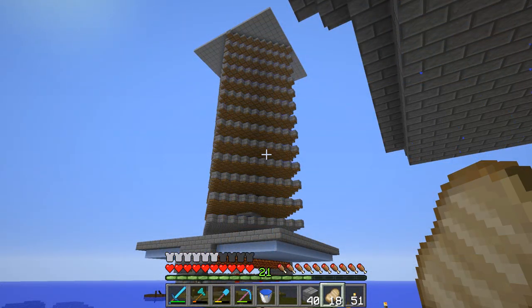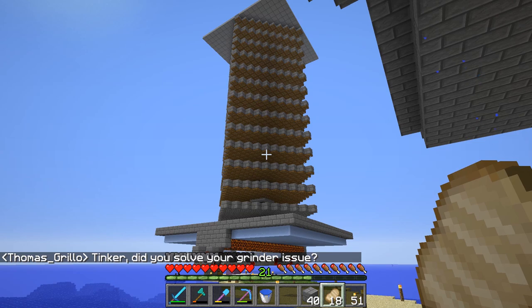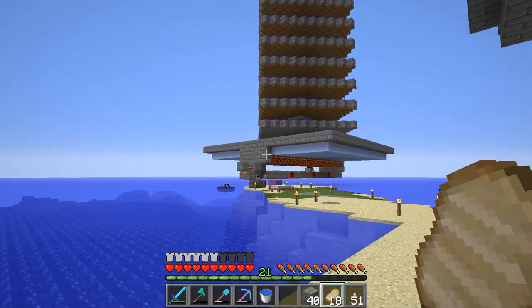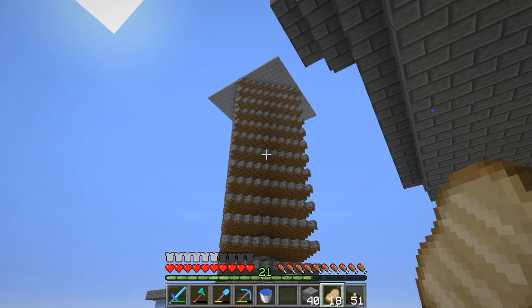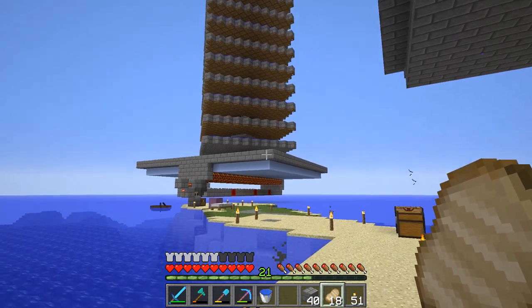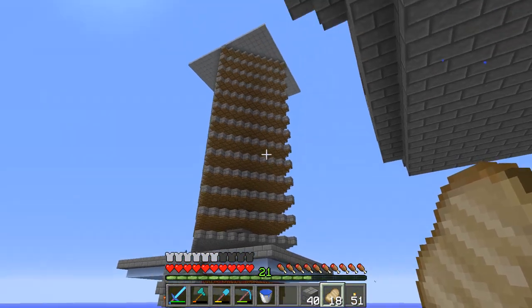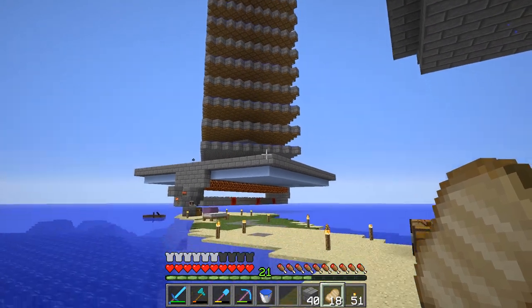It took a lot longer than I thought to work it. Thomas was on and asked if I finally solved the problem — I was having lots of issues. But we finally got it working. The water streams will eventually come out, the mobs will drop down here, burn up and die, and we'll get the drops. That was rough, but we got it working. That's what's going on in the center of this big box. Around the sides, I'm going to be making some sugarcane farms.